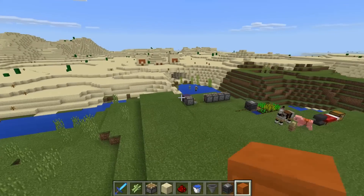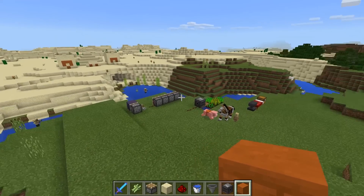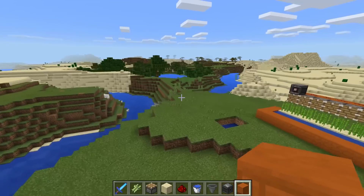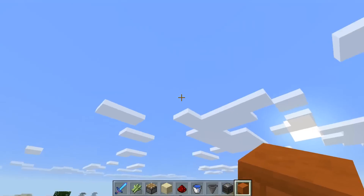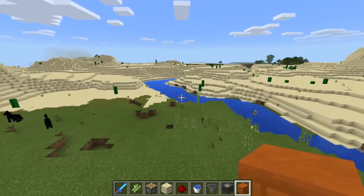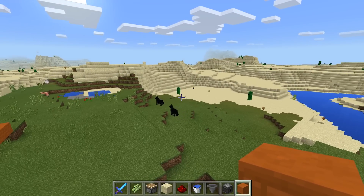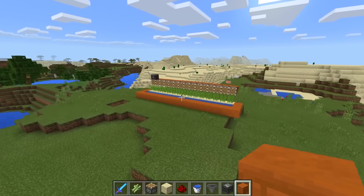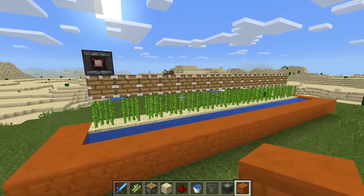So here we are inside of the Windows 10 Edition, but it translates directly to Pocket Edition. It just allows me to record it on my PC. Also, you may have seen some glitchiness up on that corner and down that corner. You'll see a little bit of glitchiness. My graphics card isn't cooperating today, so you can kind of see a few little glitches. I apologize about that, but it doesn't affect the game.